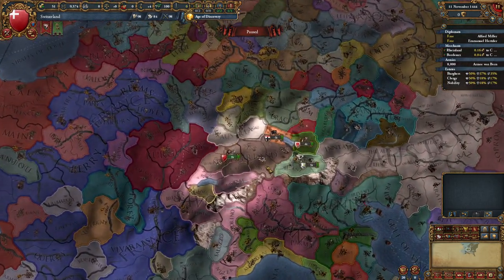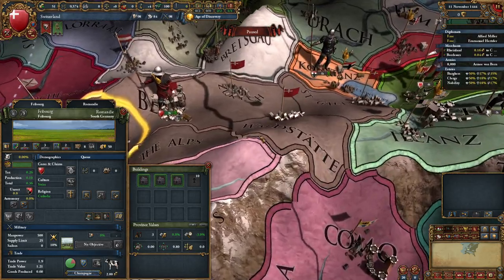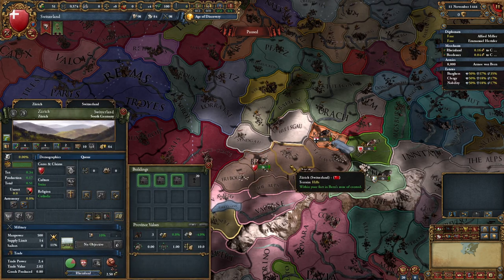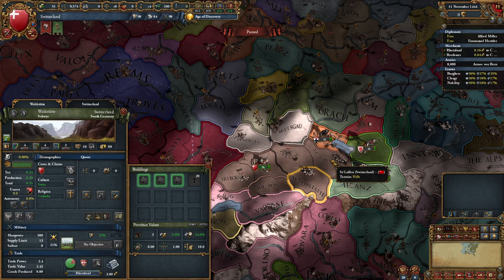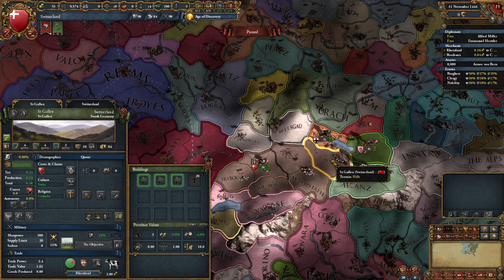So as Switzerland, we start with five provinces: we have Fribourg, Bern with 13 development, Zurich with 10, Waldstätte with 10, and St. Gallen which is also 10 development.